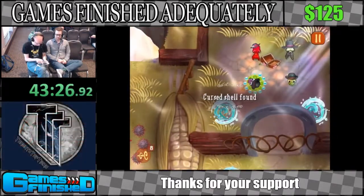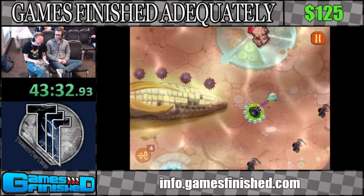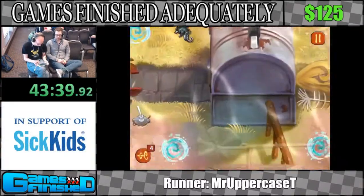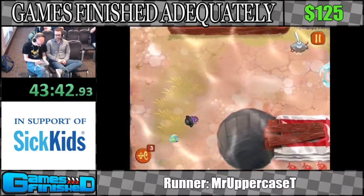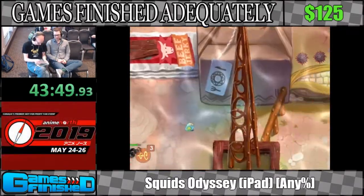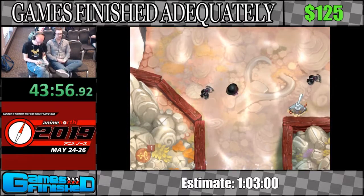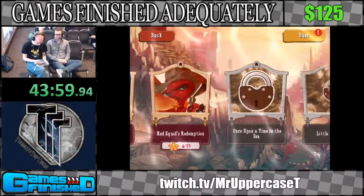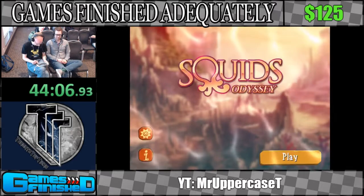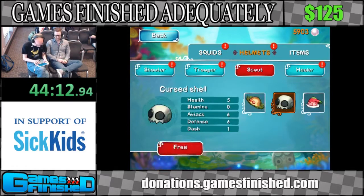We came all this way for this cursed shell which I just picked up - it's a scout helmet and it gives 5 HP, 6 attack, 6 defense, and an extra dash, which is ridiculously good. Remember, hats can be equipped to everyone and the stat is permanent, so all of our scouts now get plus one dash and a bajillion other stats. So our next chapter is LittleBigSquid - I'm going to quit the game and restart it here. I don't know why it works, but if you just quit the game and relaunch it, you get to skip that chapter, and that's a pretty key chapter to skip.